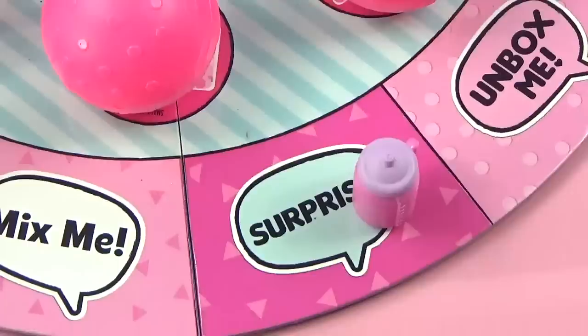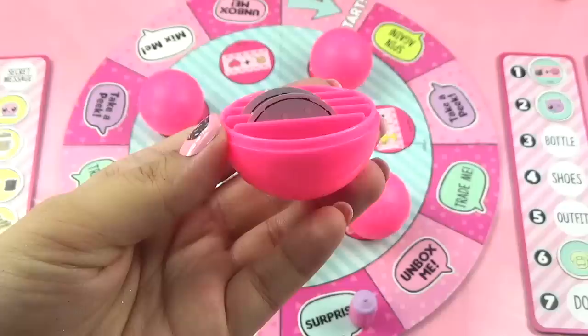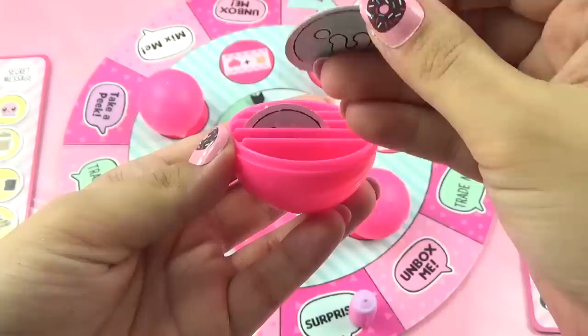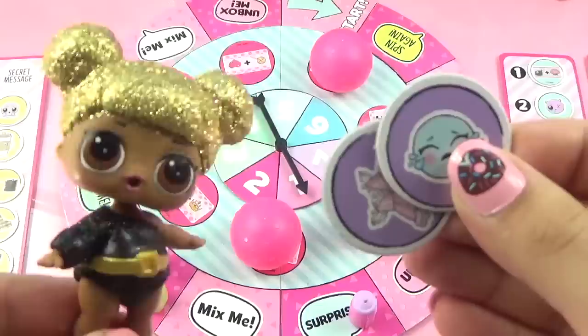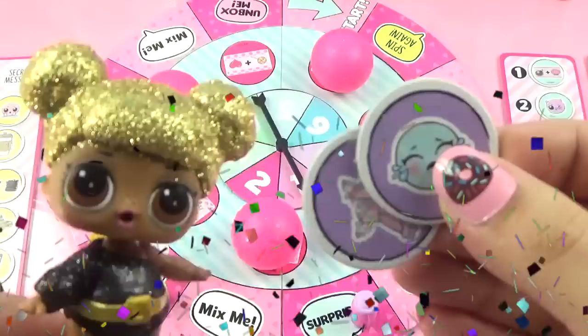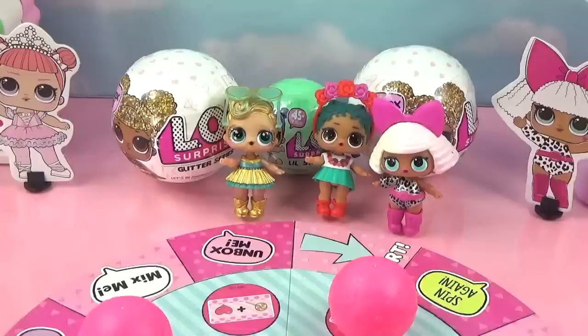Queen Bee spins one and lands on the Surprise spot - a very intense moment! She could possibly win the game if she picks the right ball. She chooses a ball and opens it - the first token is a purple water surprise, and the second is a purple dress outfit for Center Stage! Queen Bee wins the game! She completed her LOL doll first and gets to open all the prize balls!